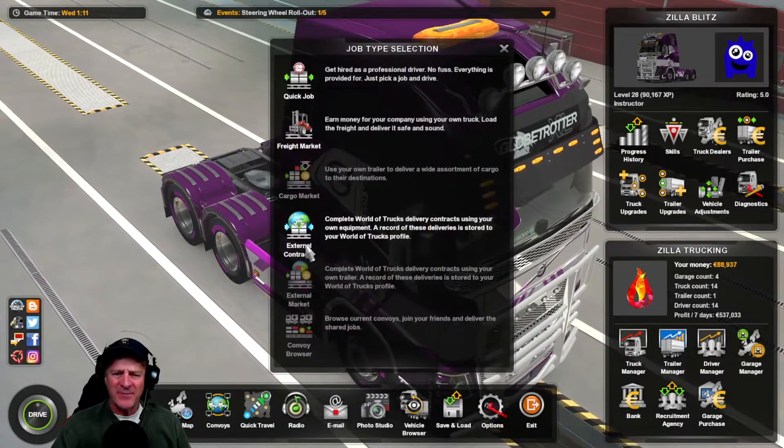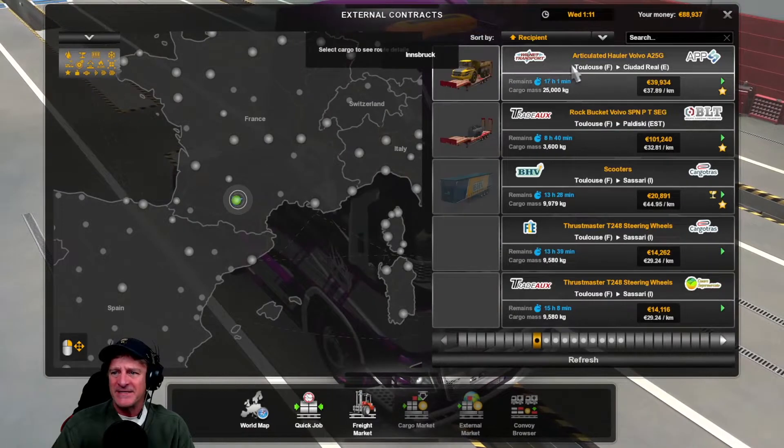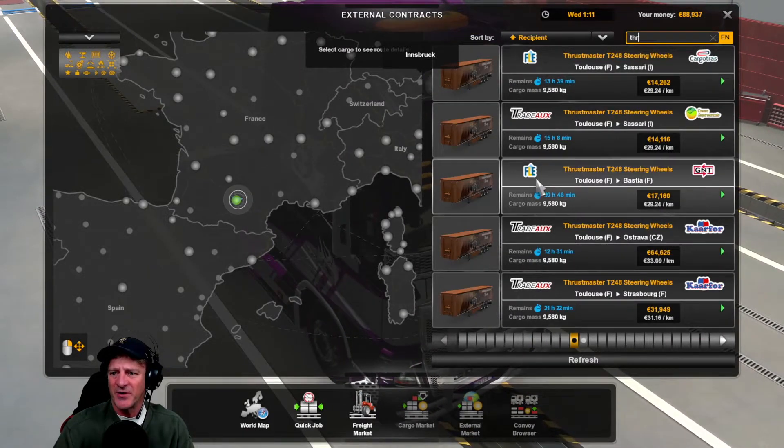Looking around here and it's surprising — I logged into American Truck Simulator because I thought I would try it from there, but I didn't see any Thrustmaster delivery, so I'm not quite sure what's going on with that.